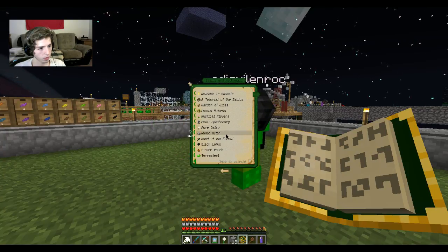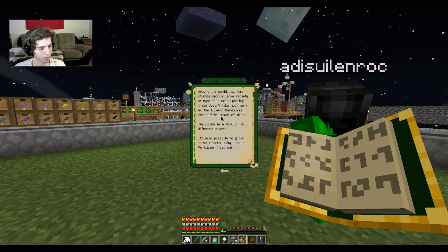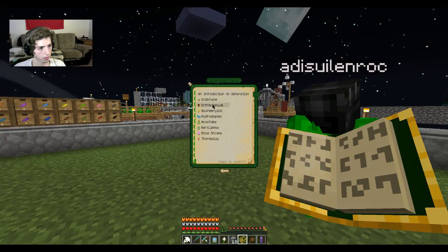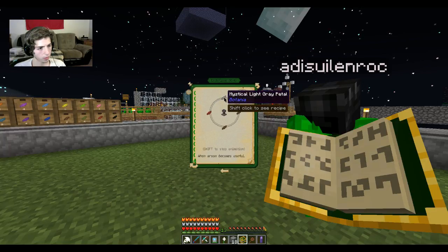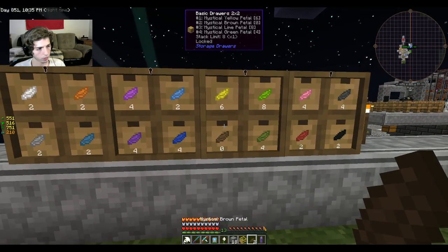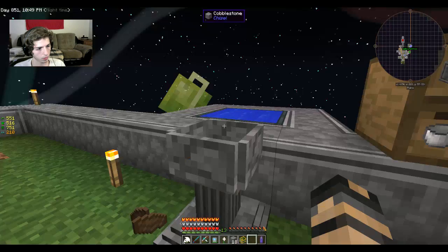Looking in the Lexica Botanica under mana manipulation, basics and mechanics. Looking for flowers that generate mana — mana generating flora. That would be them: a brown petal, red petal, and a light gray petal. So it's two brown petals and a light gray petal.